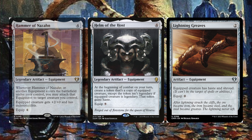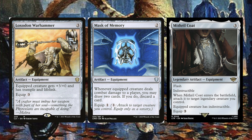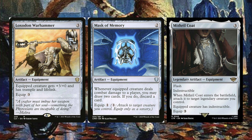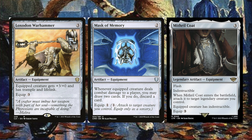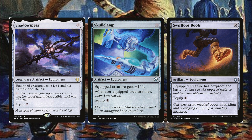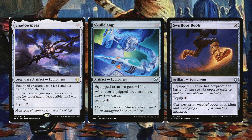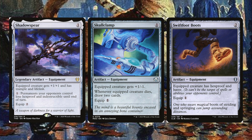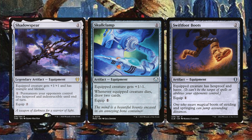Loxodon Warhammer gives plus three plus zero, trample, and lifelink — the extra power is what we care about for triggering more counters. Mask of Memory lets you draw two and discard a card when the equipped creature deals combat damage. Mithril Coat gives indestructible at flash speed, and if it's legendary we can equip it right away. Shadow Spear gives plus one plus one, trample, and lifelink, and for one mana can remove hexproof and indestructible from opponents' permanents. Skullclamp gives plus one to power — great for the buff trigger — and lets us sac one-ones to draw cards. Swiftfoot Boots gives hexproof and haste.